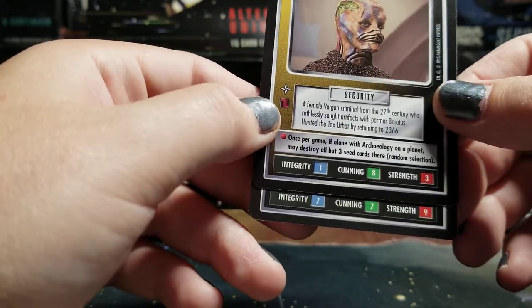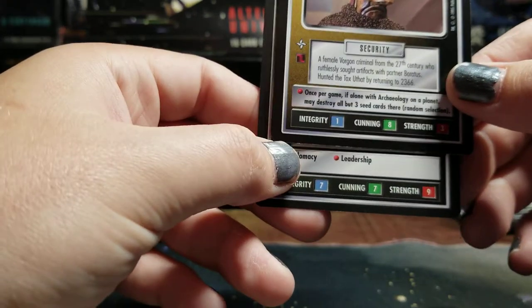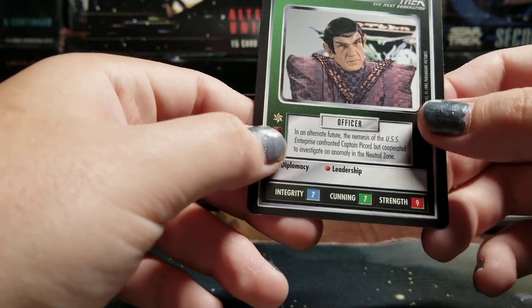Sorry about the long aside. We have a rare Romulan — seven Integrity, seven Cunning, nine Strength, Diplomacy. I've got no idea. Commander Tamalok.